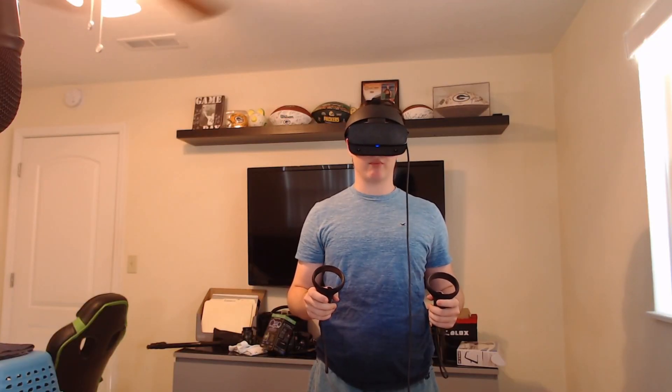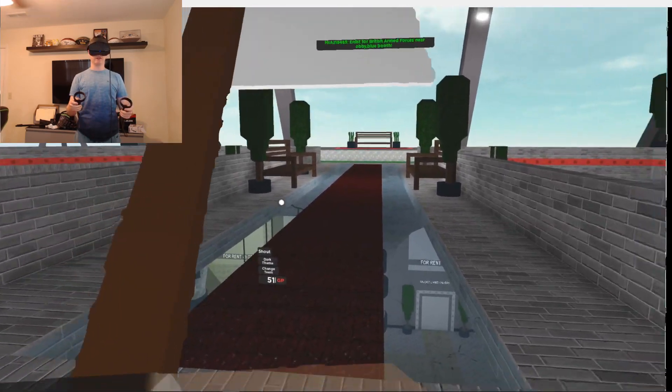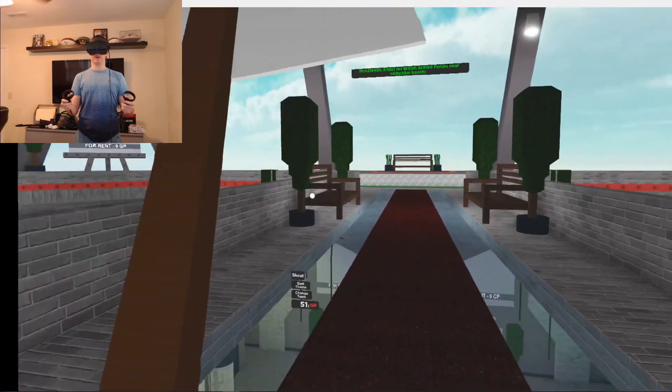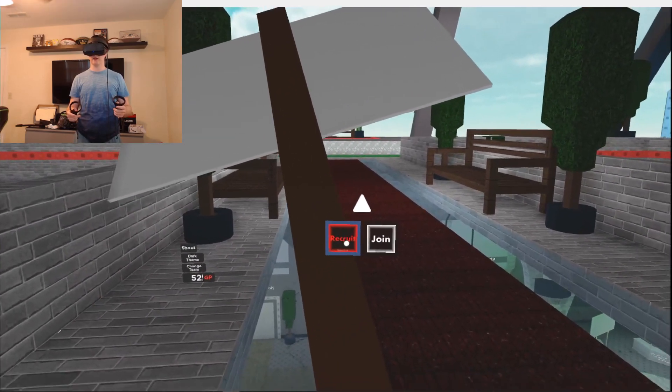The first game I'm going to play just to get used to everything is Group Recruiting Plaza. Okay, here we are. I need to get rid of this sign — I'm going to try and get rid of it. First thing we got to do in VR is get rid of this recruit sign. There we go, I got rid of it.